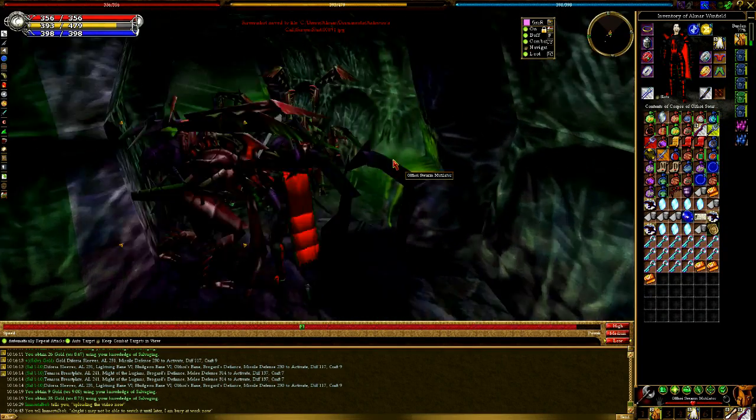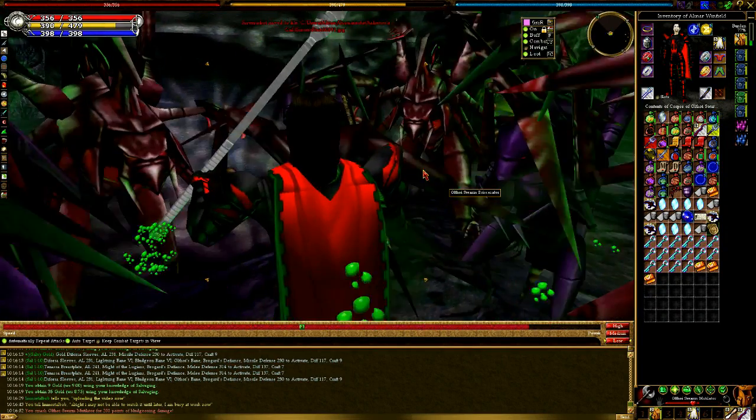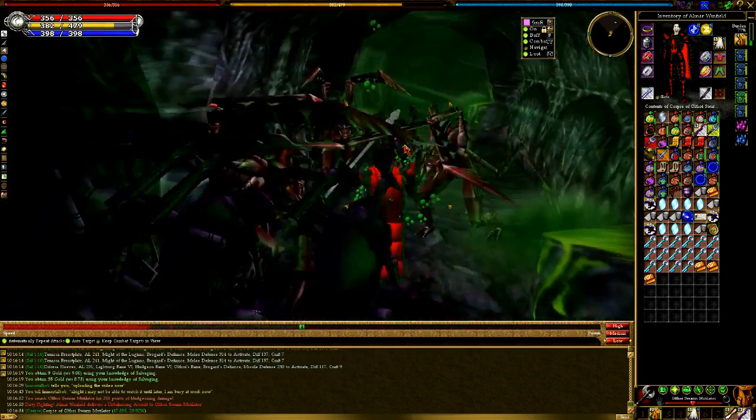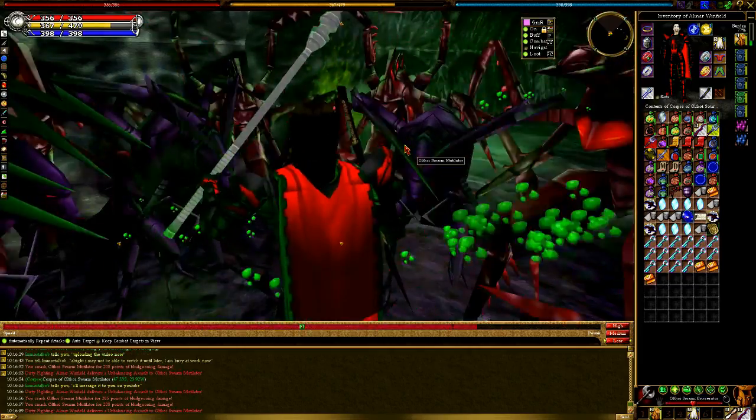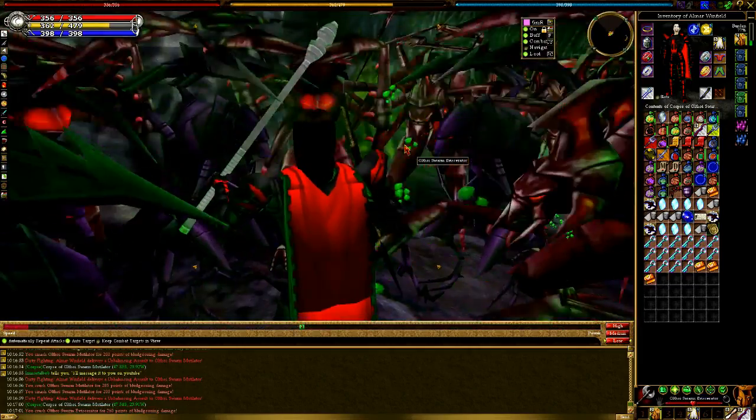Hey everyone, I'm Almar of almarsguides.com and in this video I'm going to go over the Matron Hive West, which is a level 90 plus Ulthoi Hive located in Uzis on the Garudian side of the town network.